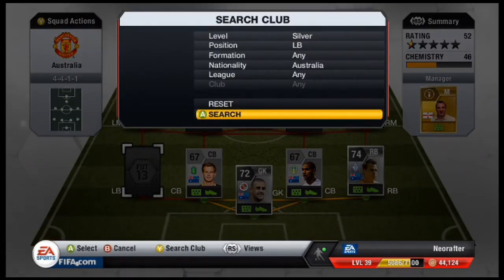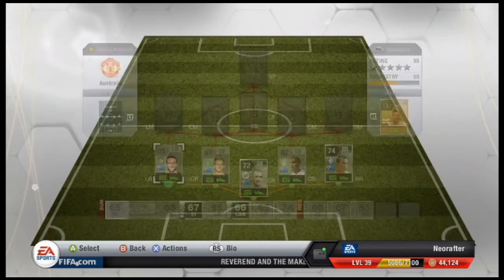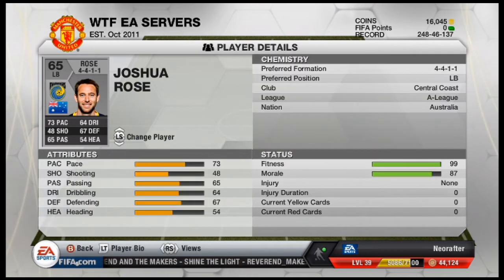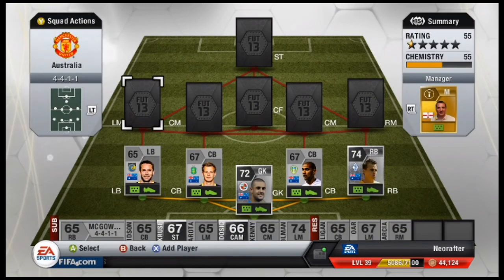Over in the left back position we went to the A-League and I picked Joshua Rose. Now Joshua plays for the Central Coast Mariners and he cost me 400 coins. He's got fairly decent pace on him, which is why he goes into this side, and having 4-star weak foot is not too bad either.